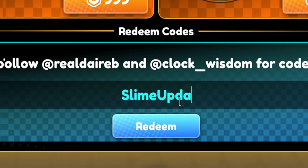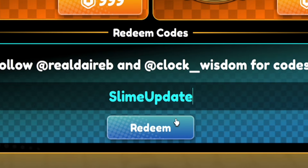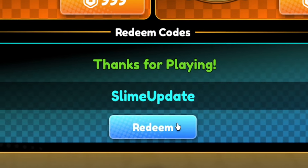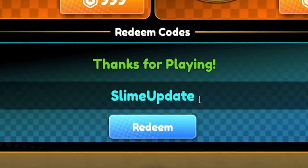The first code today is called SLIMEUPDATE — that's S-L-I-M-E-U-P-D-A-T-E. Click on Redeem and there we go, that's going to give us a bunch of nice rewards.